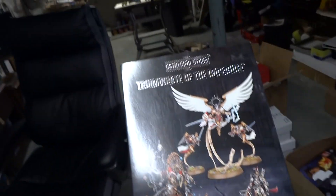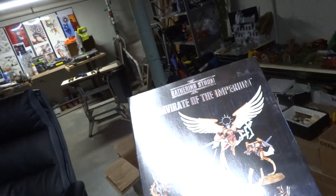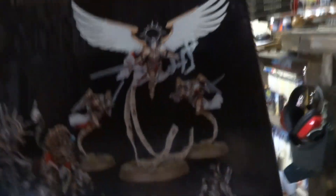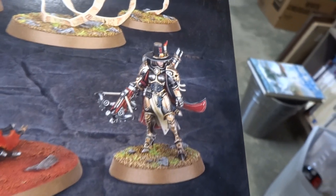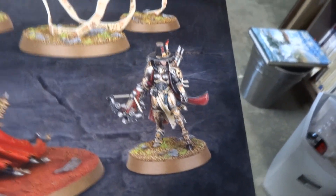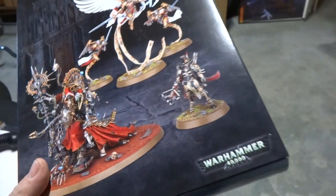All right, this is the Triumvirate of the Imperium. So it's got - I like this, I picked this up - you got Celestine with her angel guard there, and I really, really dig this figure. That was pretty neat. I don't particularly care for the Mechanicum, but I thought this was pretty neat - kind of got that steampunkish attitude thing going on.